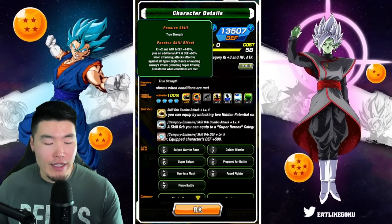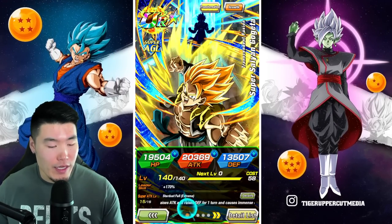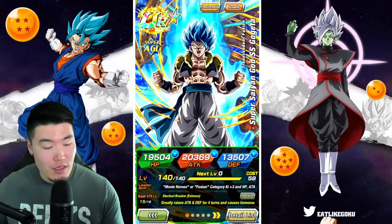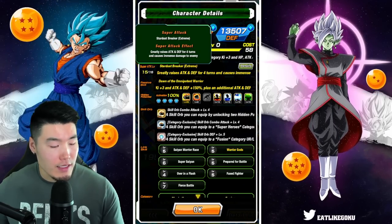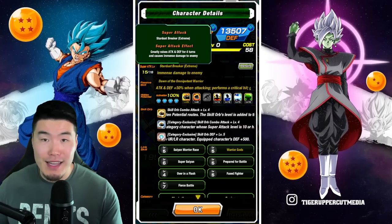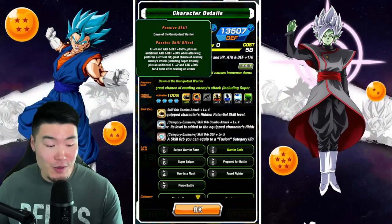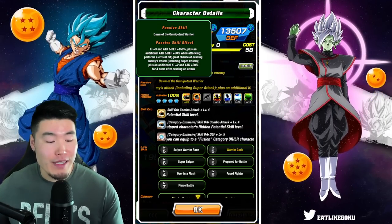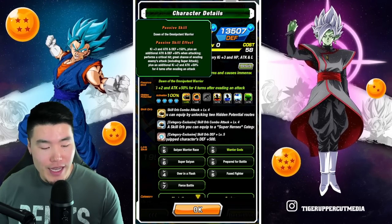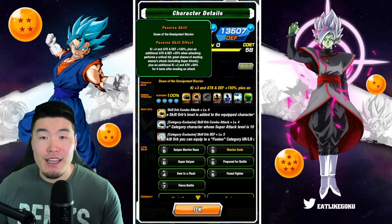Plus an additional attack and defense plus 50% when attacking. Attacks are effective against all types, high chance of evading enemies' attacks including super attacks, and transforms when conditions are met. He'll transform starting from the fourth turn from the start of battle into Blue Gogeta, who has a super attack that greatly raises attack and defense for four turns and causes immense damage. His passive is K+3, attack and defense plus 150%, plus an additional attack and defense plus 50% when attacking. Performs a critical hit — so all guaranteed crits — and a great chance of evading enemy attacks including super attacks, plus an additional K+2 and attack plus 50% for four turns after evading an attack.